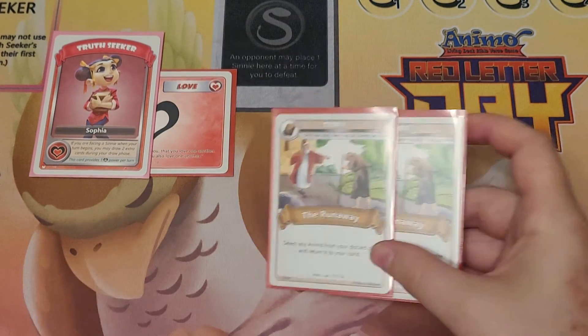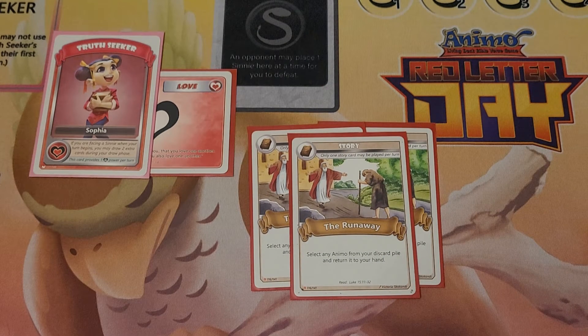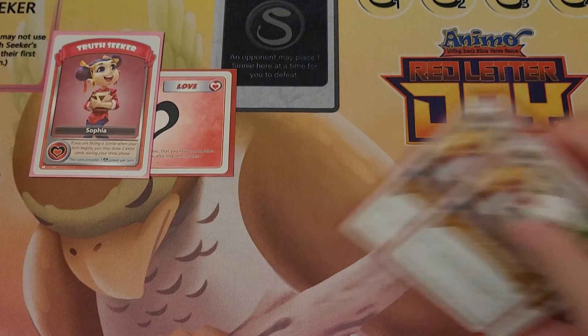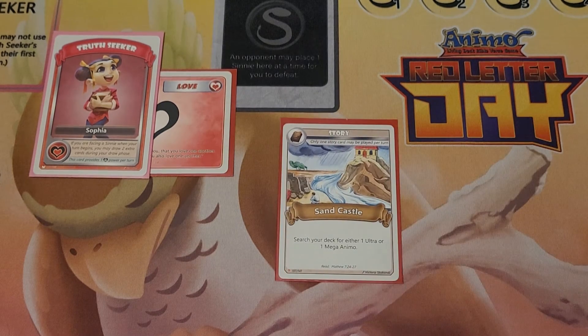I have Full Investment on the Runaway because being able to go search for an Anemo in my discard pile is super helpful. When you have a smaller level one earlier on in the game, sometimes you don't want to wait for that level two. This also allows me to go get my Flow Ultra, which is definitely needed when setting up certain big plays. Next, I have a singular Sand Castle that allows me to go search for an Ultra — typically I'll use this for my Flow, but if I've already played my Flow, I'll go grab my Agapesaur Ultra and just play it for points.